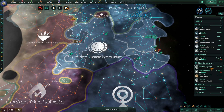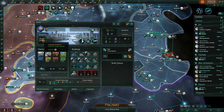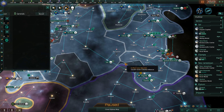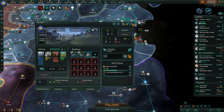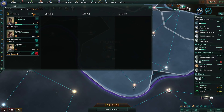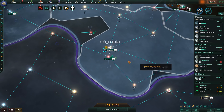Governor Waitan has died at the age of 91. This is our Earth governor. I'm going to move Navya Nambudiri, who's governing the Olympia sector — a very small sector with a research boost bonus. The Olympia sector is where we're building some of our ships, so we absolutely want Soda Takahashi to be our governor there because the shipyard is there.